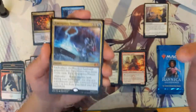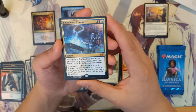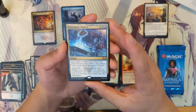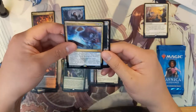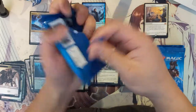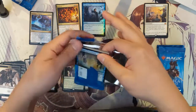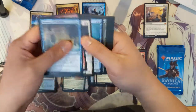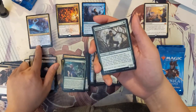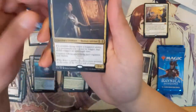Emergency Powers costs seven mana, which is not a good start. At instant speed, each player shuffles their hand and graveyard into their library, then draws seven cards — exile the card. So it's essentially almost like a reset. If you cast it during your main phase you may put a permanent card with converted mana cost seven or less onto the battlefield. But it takes your whole turn and doesn't help your board state, and it resets your opponent too. The ability to put down a permanent doesn't feel like enough to make it worthwhile.